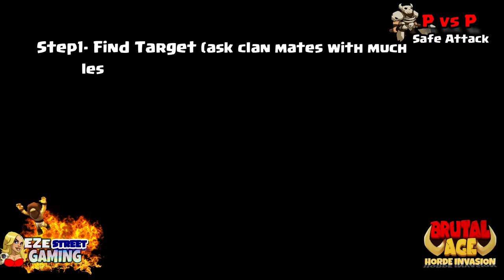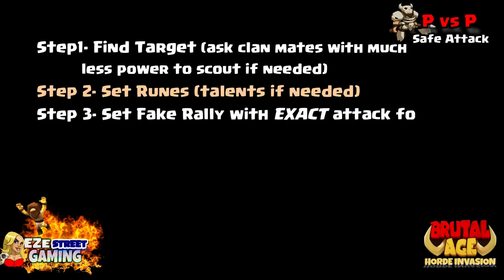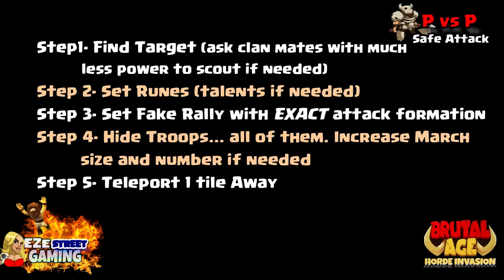Quick recap: Step 1 - find a target, ask clan mates with much less power to scout if needed. Step 2 - set your runes and talents to whatever troop you're going to attack with; if you're just starting out, use one troop type. Step 3 - set a fake rally with the exact attack formation and exact number of troops. Step 4 - hide all troops if you can, and increase your march size and queue if needed.